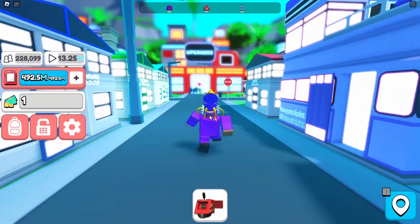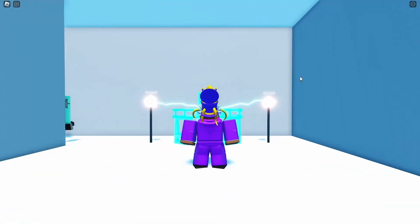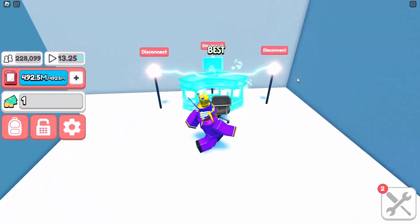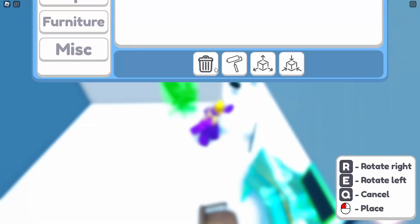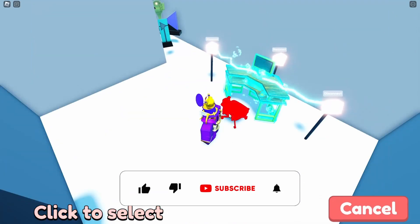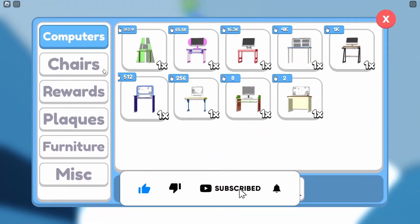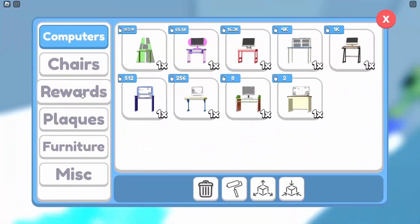We're back at YouTube Simulator Z and there are a few things I want to do. Number one, I want to redesign my studio and make it look better because it doesn't exactly look the best. Also, how do you get tiles? I bought a chair because the old one looked so bad, so I went ahead and bought a new one. Let's replace it - the epic gaming chair is looking sick. I bought two of them.